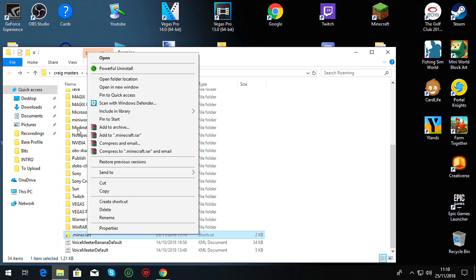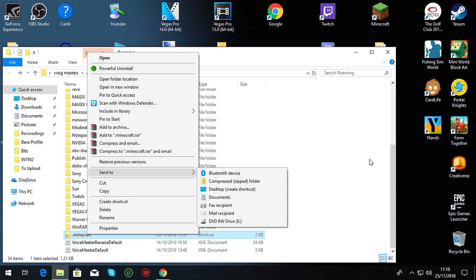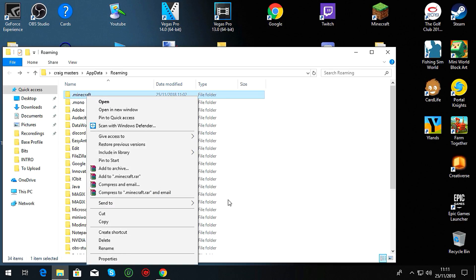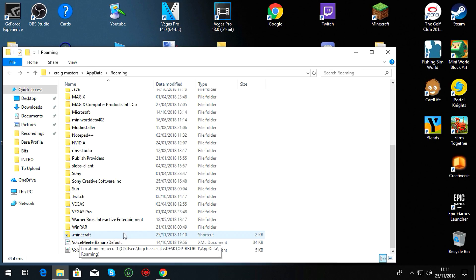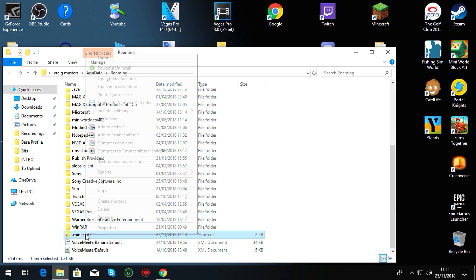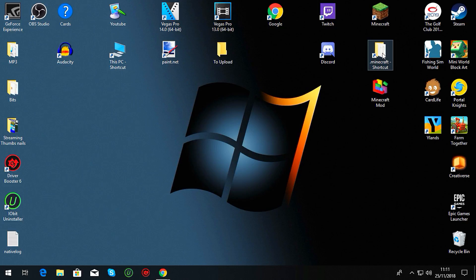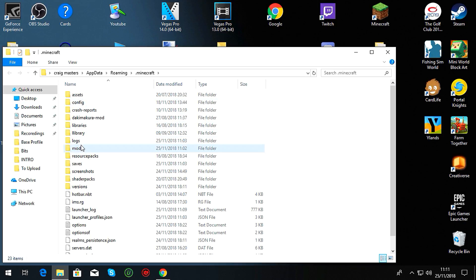So you right-click on the Minecraft folder, create a shortcut, it'll appear down here, then you drag it out onto your desktop. This makes life so much easier instead of having to type in %appdata% all the time when you're getting a mod. Now you can just click on the shortcut and go straight into your folder.